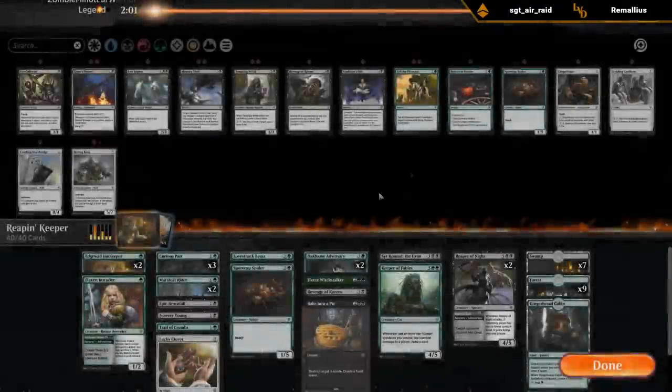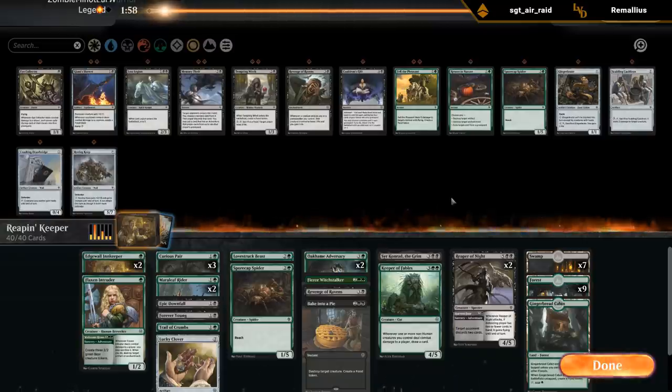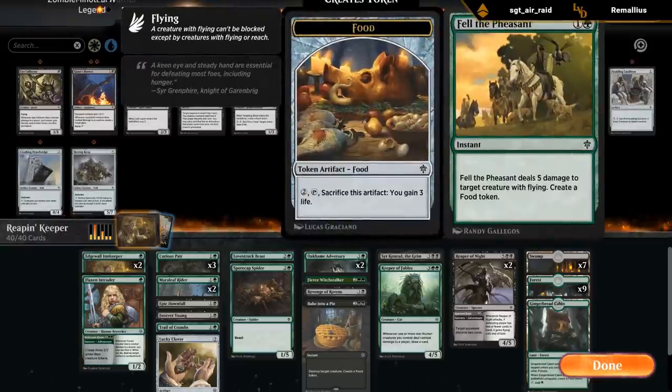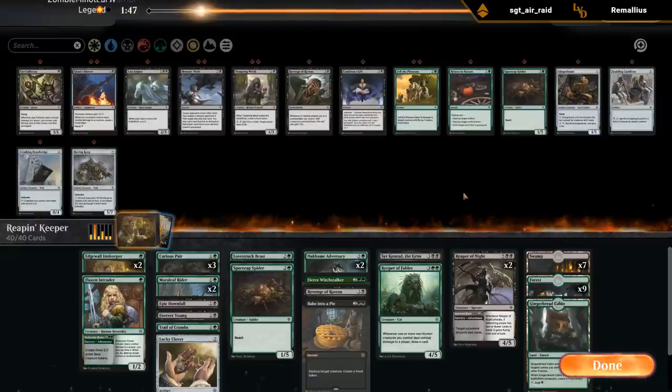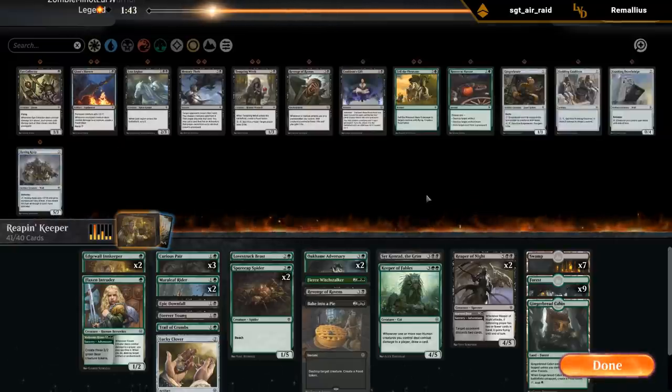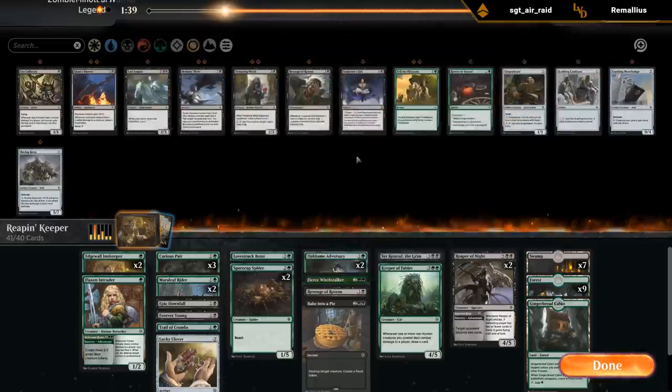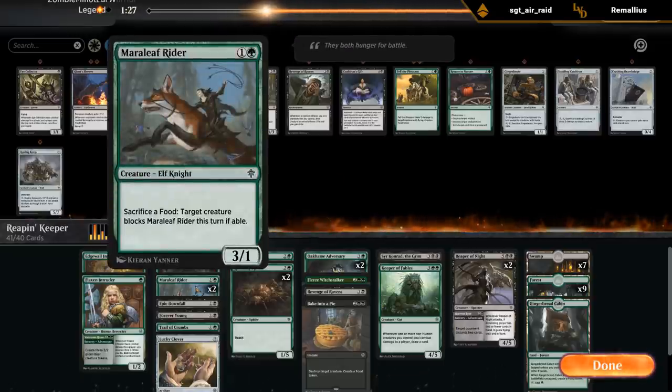That was close. Green-white pretty aggressive adventure deck - an extra Spore Crawl Spider could be good, might be better than Fell the Pheasant since pheasant is pretty narrow and only kills flyers, whereas the spider just blocks ground creatures fine. Don't mind an extra Spore Cap Spider. Revenge is okay but not amazing since their creatures get pretty big - Revenge is better the smaller the opponent's creatures are, so one might be okay but I don't need a second. Merrymaker Rider isn't amazing against 1/1 tokens and the first striker.